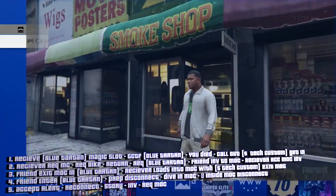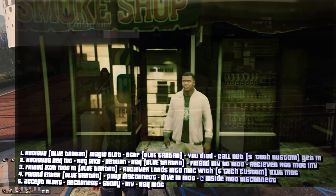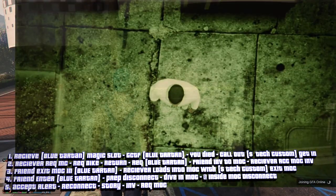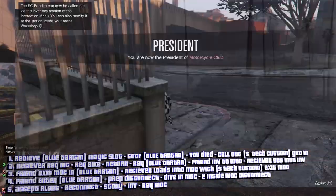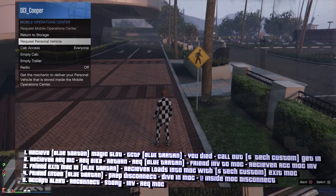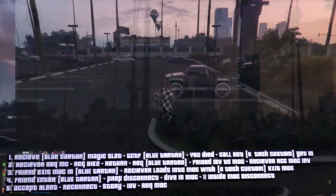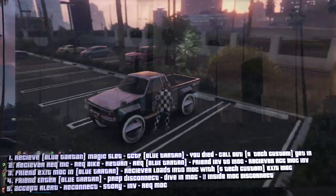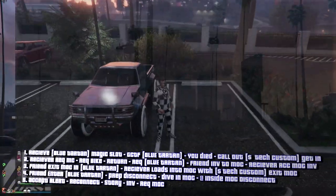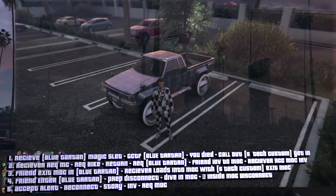Your friend is going to invite you to the session. If you can't load into the session, just go to an invite only session. Then request the vehicle from your MOC. And as you can see, you have successfully flipped the vehicle — we now have the blue tartan livery on this vehicle, which before had the dollar dollar livery.